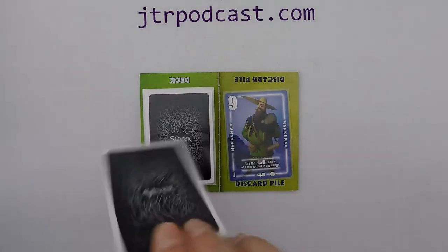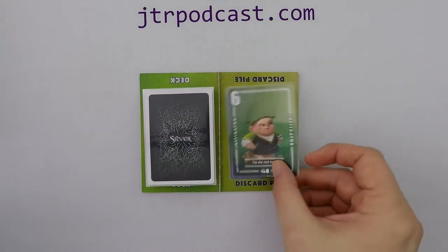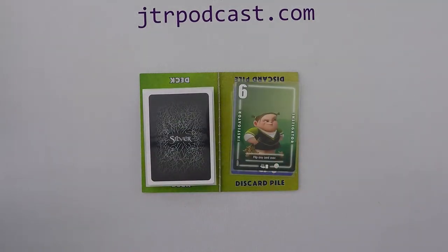Gameplay: in turn order, players will take turns either taking the top card of the deck, taking the top card of the discard pile, or calling for a vote. If players take the top card of the deck, they've got another 2 options: put it face up in the discard pile and use its ability if it has the arrow-to-card icon — these are on cards numbered 5 to 12.